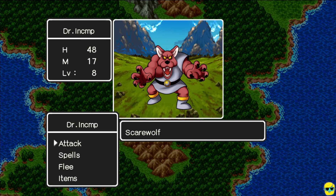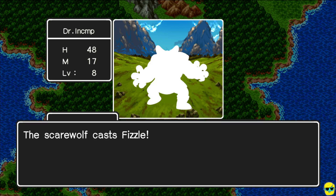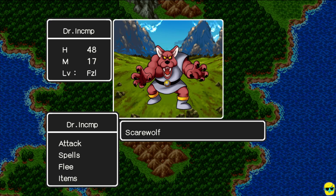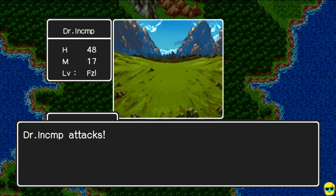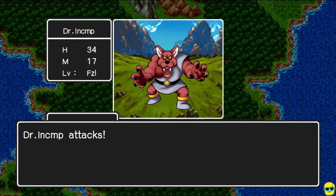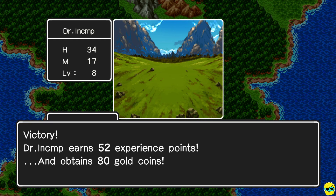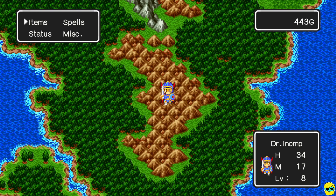We have to really watch this Scare Wolf fight — we might not make it. He fizzled us, which is actually good. We can't cast spells, which means we can't heal or use Sizz, but it means he wasted a turn where he could have been hitting us for a ton of damage. He hits us for 14, but we can still kill him in 3 rounds, just like the Beware Wolf. He gives us 52 experience and 80 gold, so we'll rifle through the experience and money we need very quickly here.